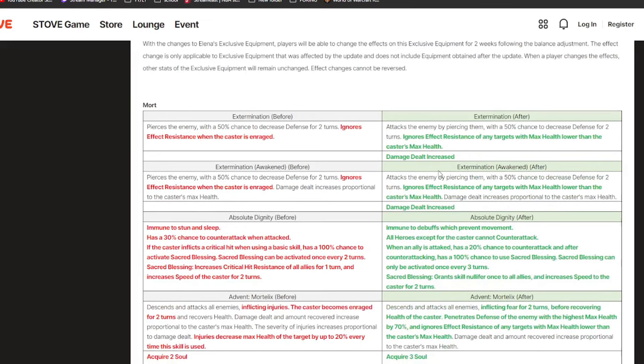This is what I'm most excited for — this is going to be Mort. Mort used to have to rely on Enrage; now he doesn't really have Enrage anymore. For his S1, it used to just defense break, and if you were enraged you'd ignore effect resist. Now if you just have more max health than the target, you will ignore effect resist, which is insane. The damage is also increased — super strong against lower health units if you stack Mort on full health.